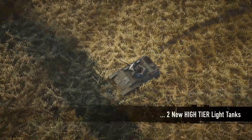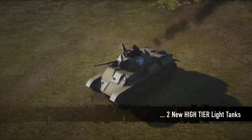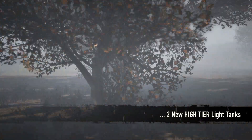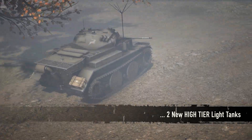The two new high-tier light tanks are the Soviet T-77 and the German Panzer II Ausführung L-Lux. Both tanks excel in their role as fast and mobile fire support units, yet they each offer different gameplay experiences.